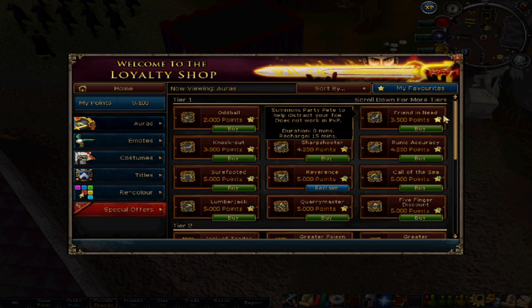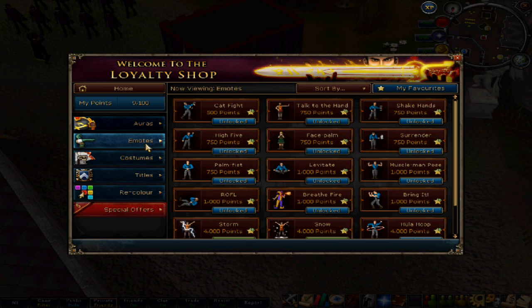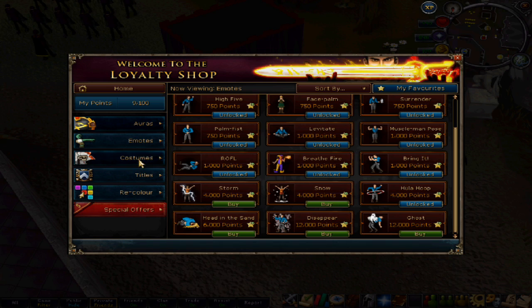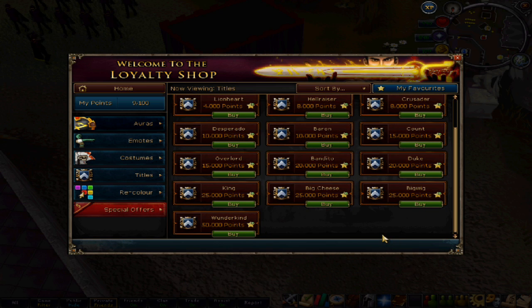Other than auras, they're going to be releasing some new emotes — 8 new emotes, including one called the LOL Kano. I'm sure that one's going to be pretty funny. There's going to be some new costumes, 4 of those released, and 2 of them are going to be the Colonist and the Highlander outfit, so those should be fun. And there's going to be some new titles, 6 of those. We know one is going to be called 'the Awesome', so that should be pretty funny.